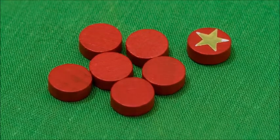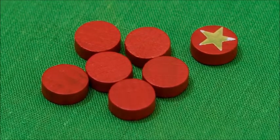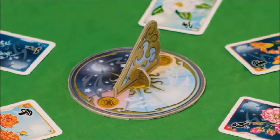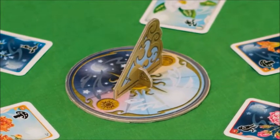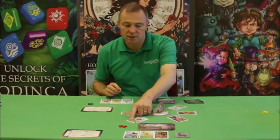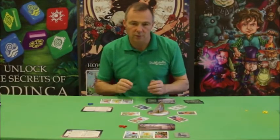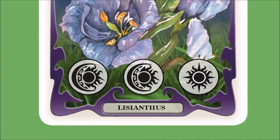On a player's turn they use fireflies to bid on flowers on the flower clock. However, half of the sundial has a moon on it and the other half has the sun on it, so you can only bid on the matching side that matches that flower at the bottom of the card. Some cards have a mix on them, while sometimes cards will have day on them or night on them.